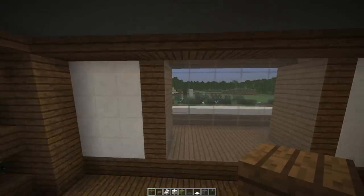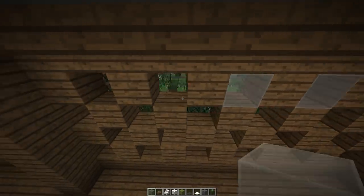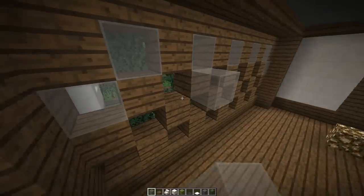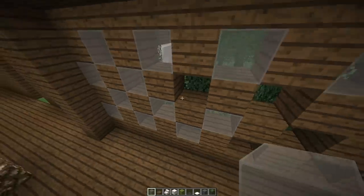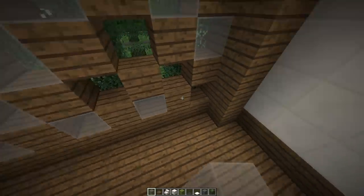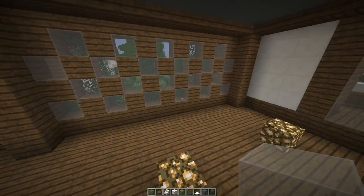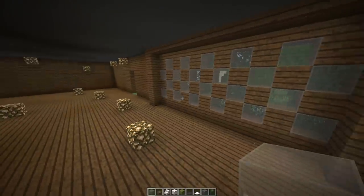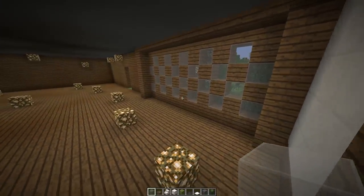Then we can get in here and start applying all the good stuff — all the little details. One thing we could do is use panes, or we could do solid blocks. So that's kind of up to you guys. What do you guys like better? A would be glass blocks, and B would be panes. Let me know — we could get a little bit more depth with panes, so we'll think about it.